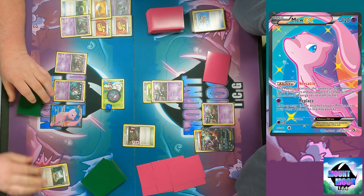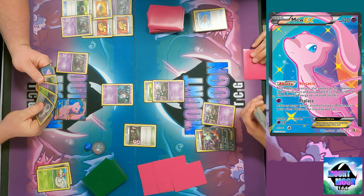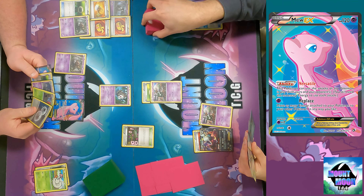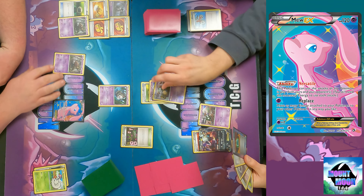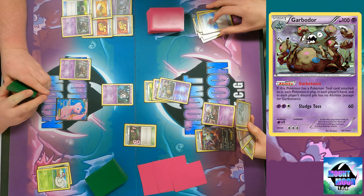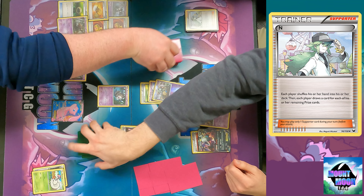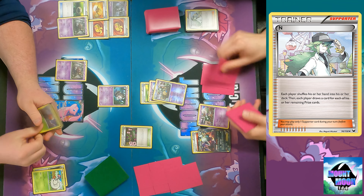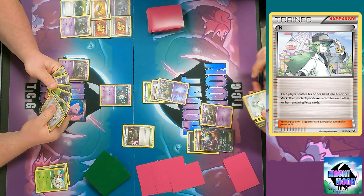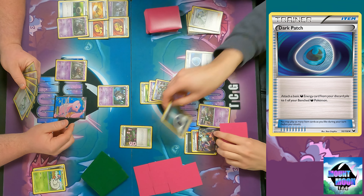The Sacred Ash could be annoying, the Trevenant line could be annoying. Just a pass from me - I took a free prize. I don't have any dark energy in my hand, which is kind of upsetting. I'm going to activate Garbotoxin - this Pokemon has a Pokemon Tool card attached to it, so each Pokemon in play and each player's hand and discard pile has no abilities except for Garbodor. I played Hypnotoxic Laser again - I just didn't have any energy.